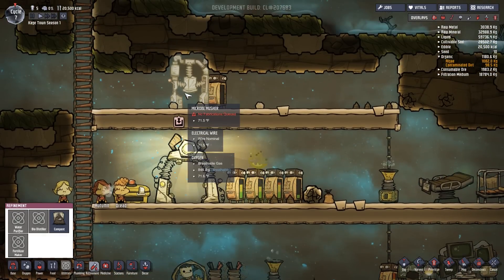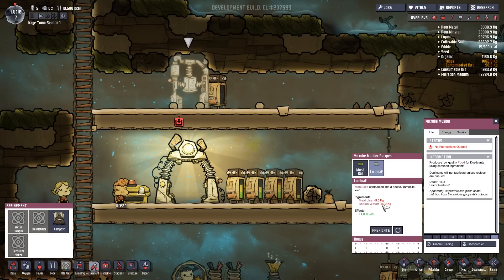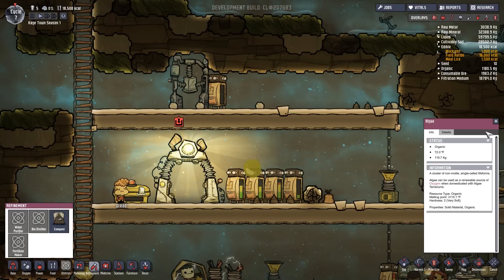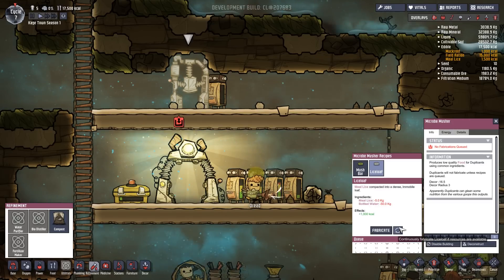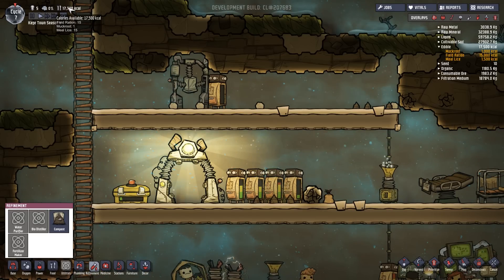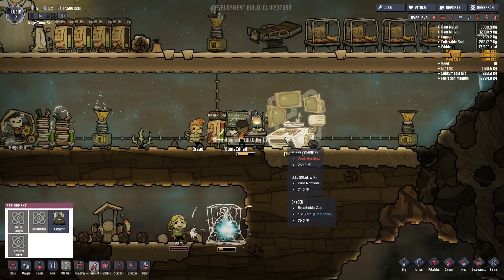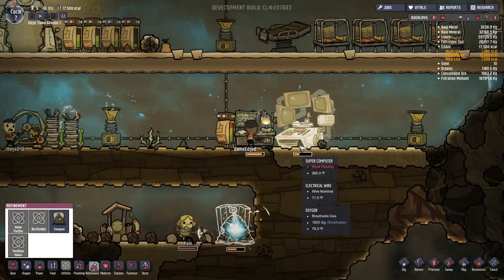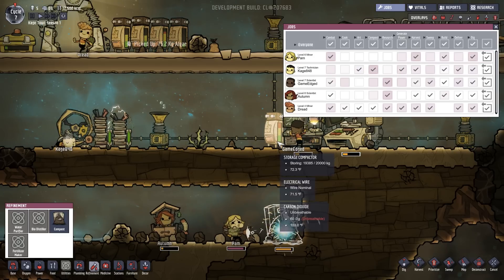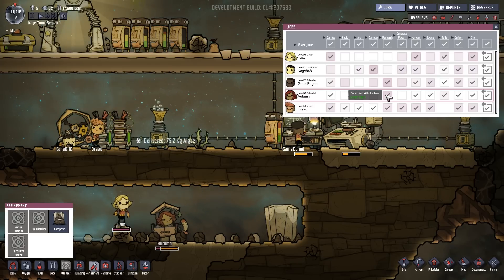We've got another battery - food is actually pretty nice. I don't think we have any meal lice - let me check. I do have meal lice, so let's go ahead and make some meal lice food. We just dropped to 1,700 calories so we definitely need to get that done. Who is our cook? We still don't have anyone on the supercomputer - someone was on it and then stopped. Game edge is doing research, Autumn - if she's not doing combat she should be doing research.